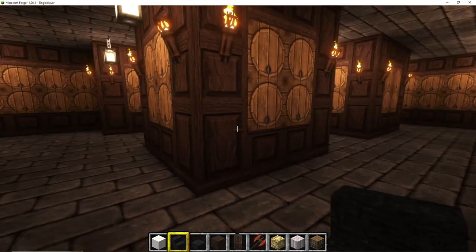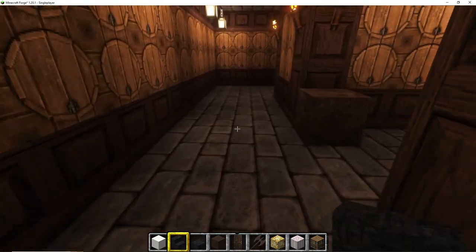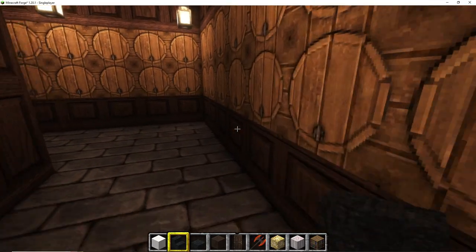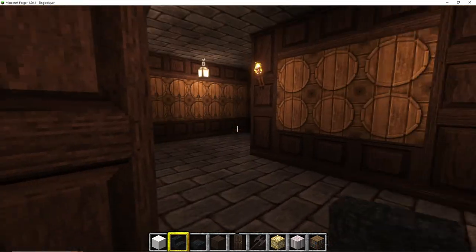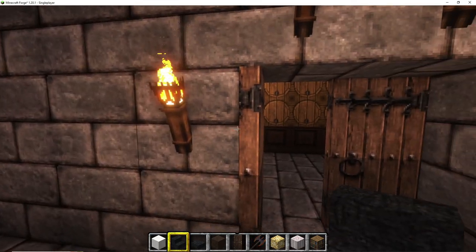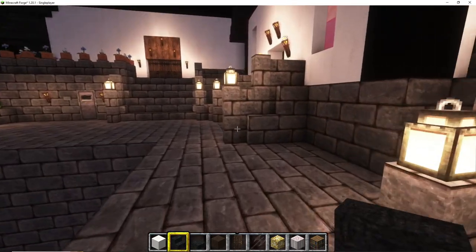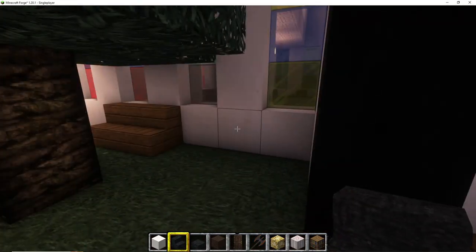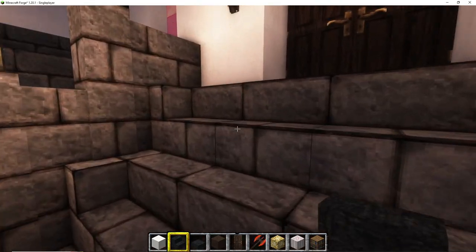I realized there are endermen spawning inside my houses, as you can see, and they're leaving dirt cubes lying around everywhere. I went around to clean all of that out and found — if I'm not mistaken — two endermen inside my house, which I killed, because they are stealing my terracotta tiles. In the throne room there's already a block of terracotta gone. I also had to trim one of the trees a bit because the leaves were too low to walk underneath.